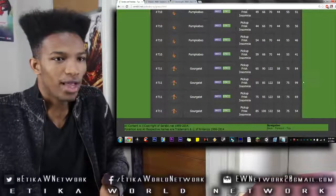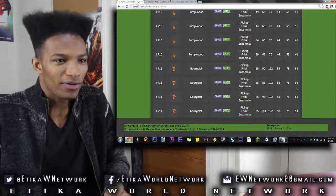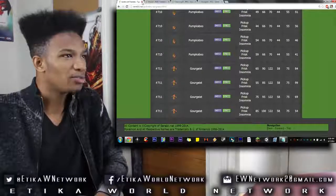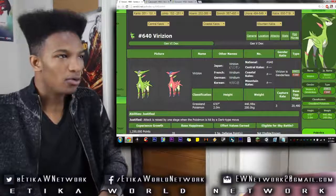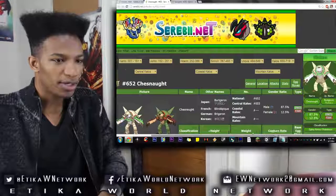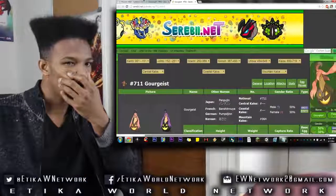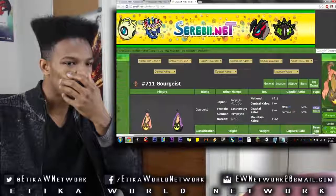Why would you need a fast Gourgeist with 99 base speed and that low HP? So let's just put Gourgeist off to the side as well. Now we have three grass Pokemon to choose from: Virizion, Gourgeist, and Chesnaught. This is going to be a really tough choice because all three are Pokemon I've wanted to use. I love all three of them, so we'll figure it out.